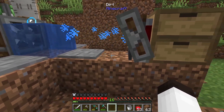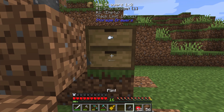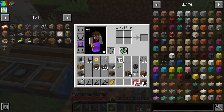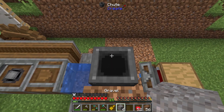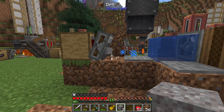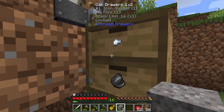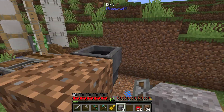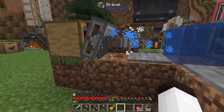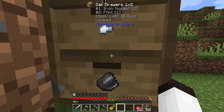I've locked the drawer so it should only pick up iron nuggets and flint. Let me throw in one piece of gravel — you can see it flowing through, waiting to be washed. It's washed, and as soon as it turns into the other pieces it gets picked up. We have one nugget and one flint. Let me throw all of it in to confirm — they are being washed, and each piece gets picked up.